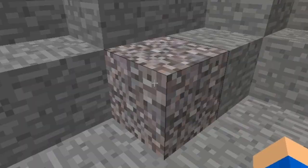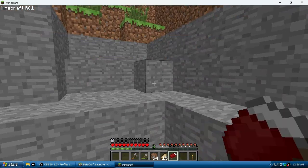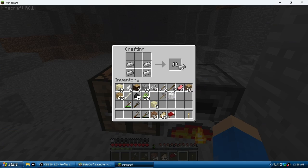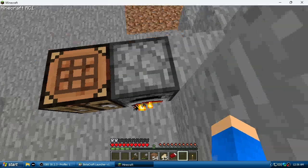Look at this texture — it's really ugly. I'm so glad they changed it. And this gravel texture is hideous — look at it. Also, when I scroll over items, there's no tooltip that appears over the hotbar.